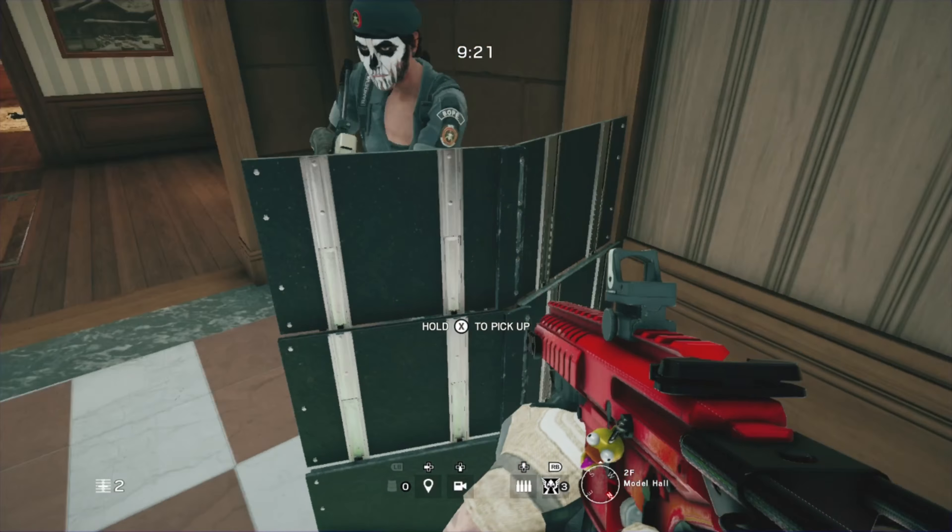For this glitch, all you're going to need is a deployable shield and a friend. First of all, what you want to do is make your way upstairs to the model room. Now place your deployable shield in exactly the same place as mine, just past the wooden pillar.